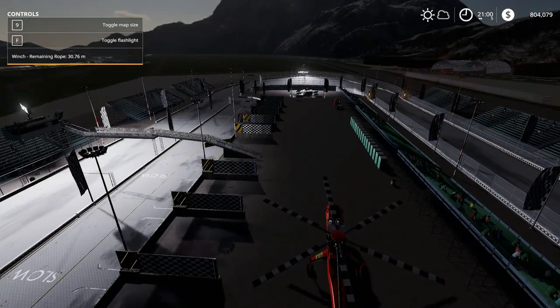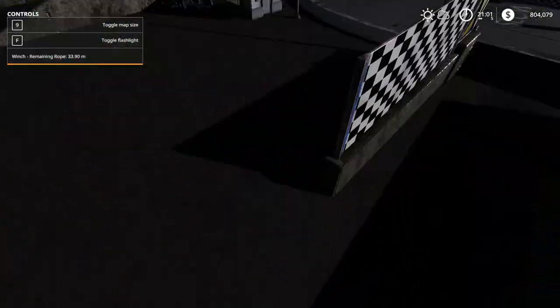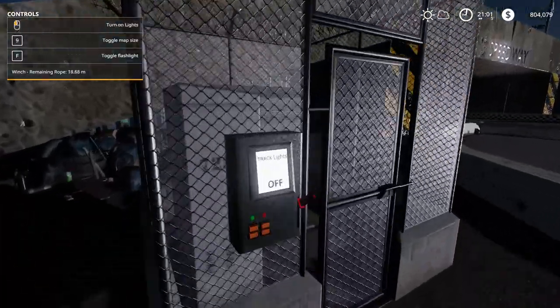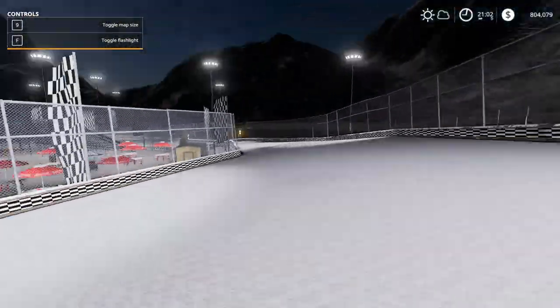If you want to turn on all the lights on the track so it's not so dark, you're going to run to this little power box down here and flip the switch. This is going to activate all the lights on the track. We'll run around the track a little bit and show you what it looks like all lit up at night time.